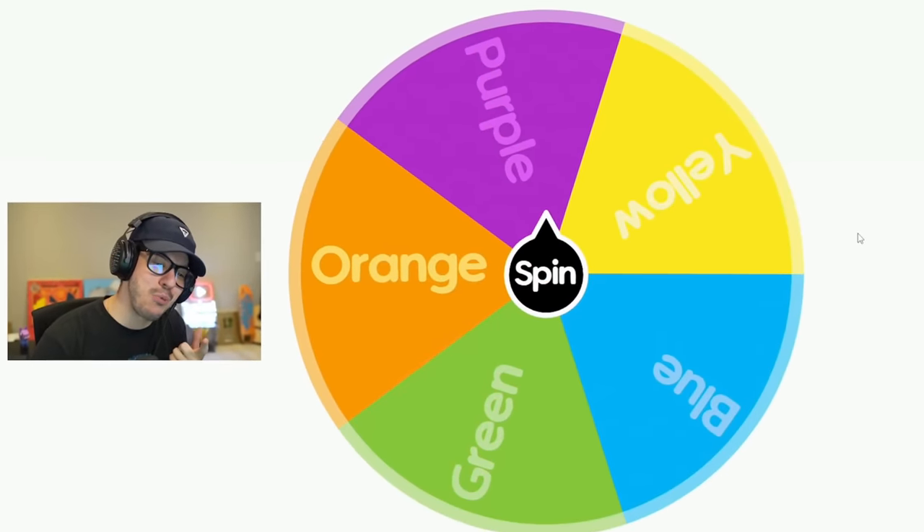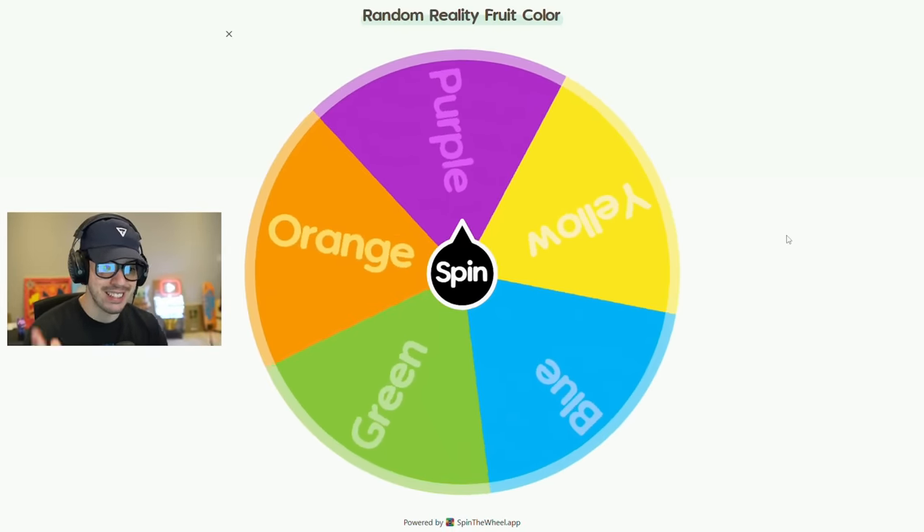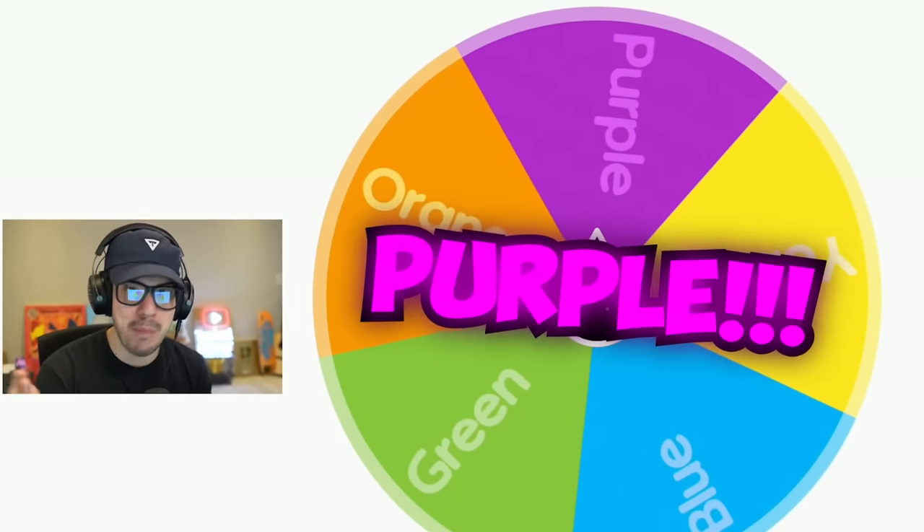All right, we got the color wheel here. Let's go ahead and give it a spin. The first color we're going to get for this challenge is... it's looking like it's going to be purple. Purple reality fruits only — let's get into it.